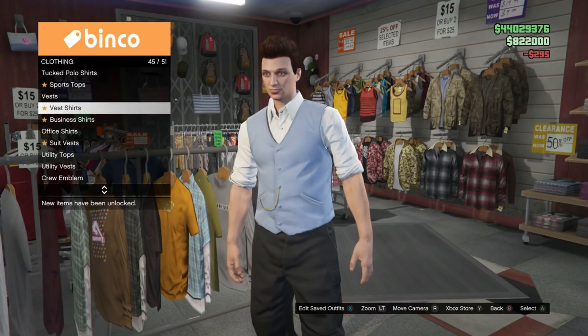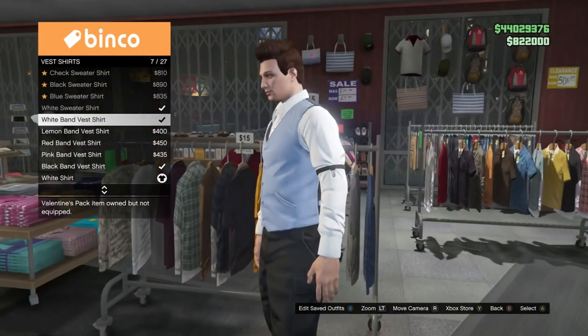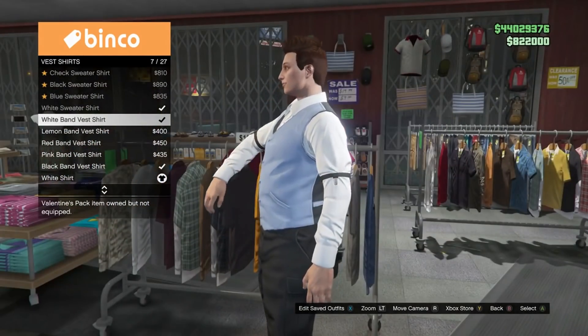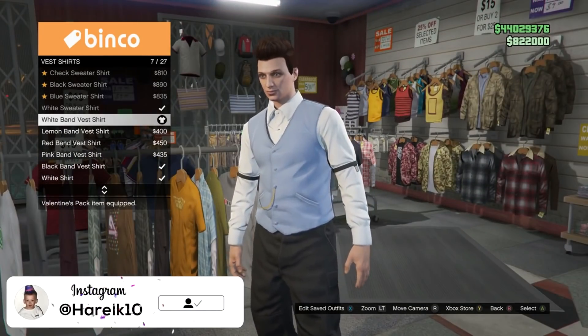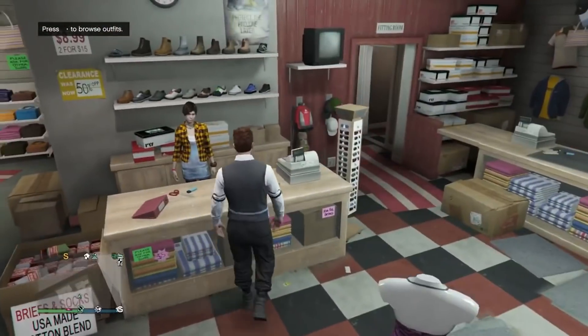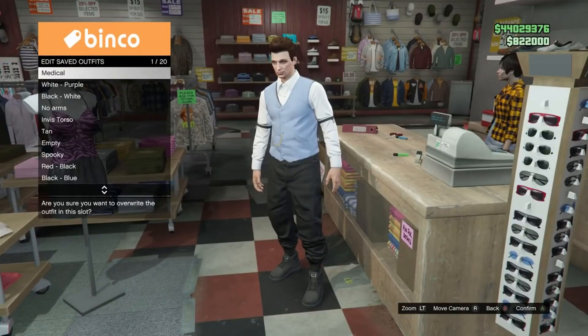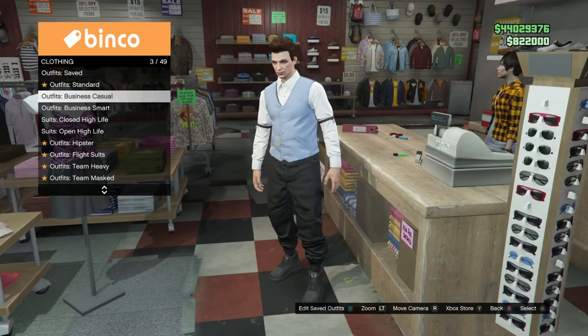Now go into vest shirts and equip the white band vest shirt — this gives you invisible arms which is what allows you to have the juggernaut suit on. This one is not optional; you have to get this specific one. Once you have these, go into the outfit section and save this outfit in slot number one — it has to be in slot number one, this is a crucial part. If you already have an outfit in that slot, move it to another slot first.